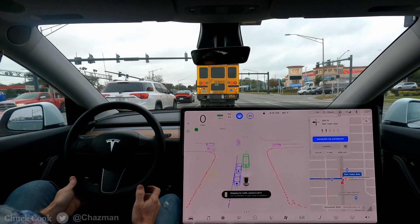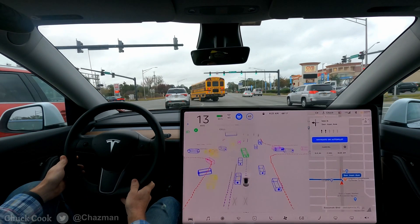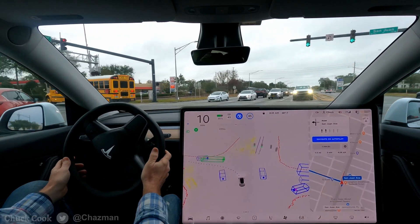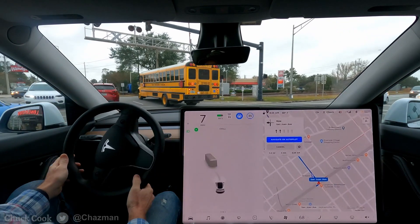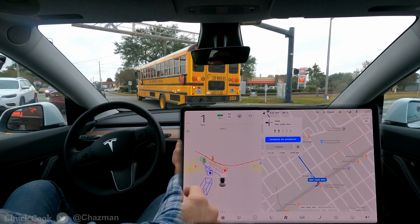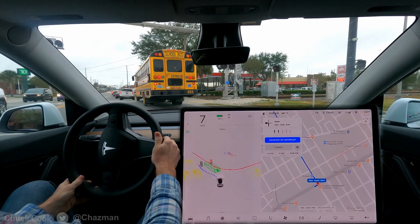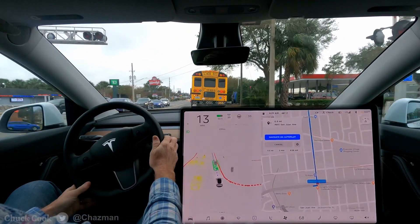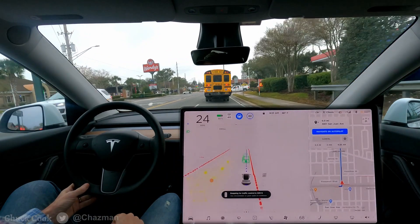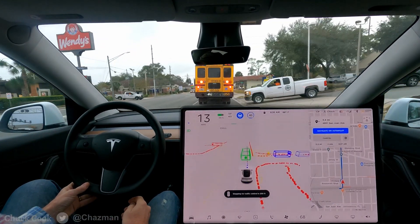We're behind a school bus here, coming up on a left turn with some railroad tracks. For those of you that know about school buses, they stop for railroad tracks. The system wanted to go around this bus, but I had to manually take over and wait. Obviously stopping behind a school bus with flashing lights is important.